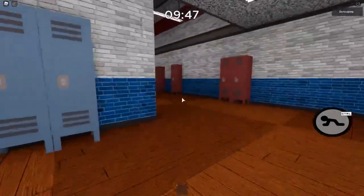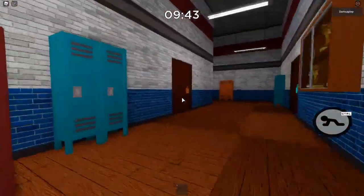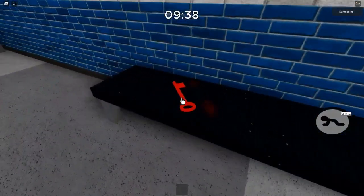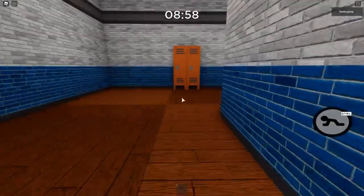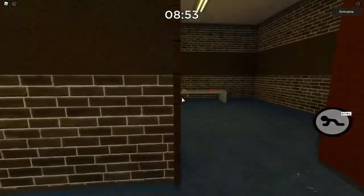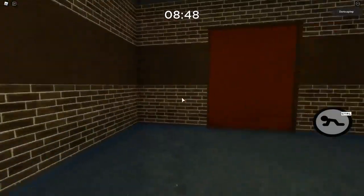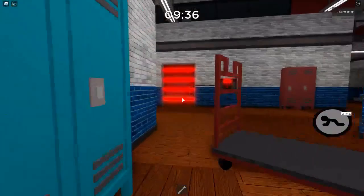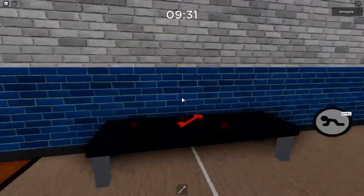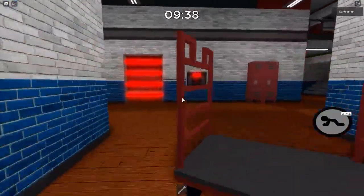The third spawn requires you to get the orange key to open the cafeteria, and it will be right there on the bench. The fourth one is actually downstairs in the sewers, in this little room over here — to go down there you need both the green and the red cog. The last spawn requires you to get the wrench to open the gym, and it will be right there on the bench.